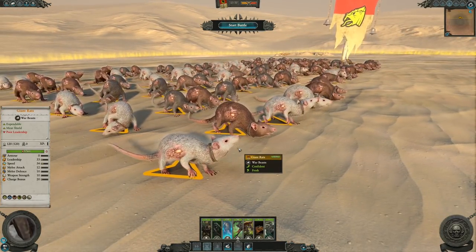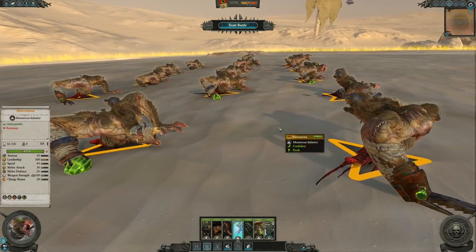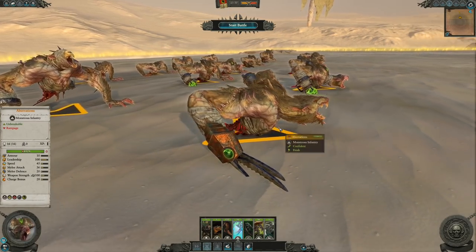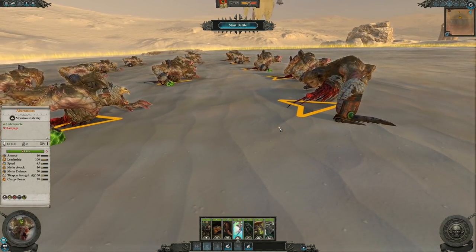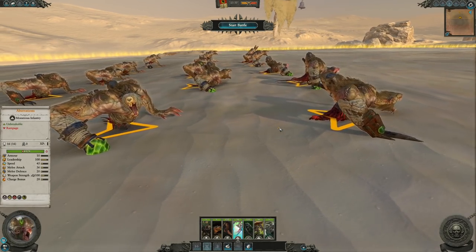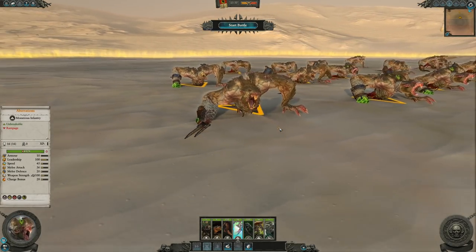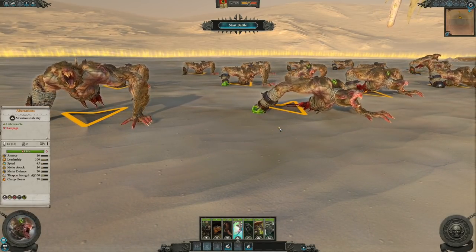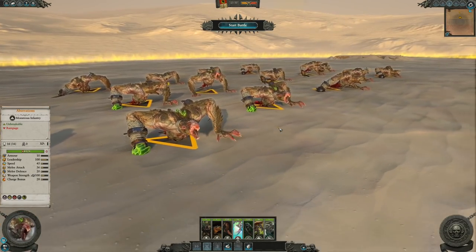The next unit is the Aberration. Unbreakable rampaging monsters. Think of these as the Skaven variant of the Chaos Spawn — weaker of course, but still there to do damage. These are horrifying monstrosities, essentially the failed experiments of many master mutators.